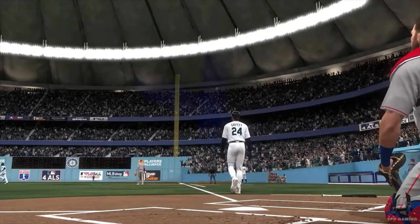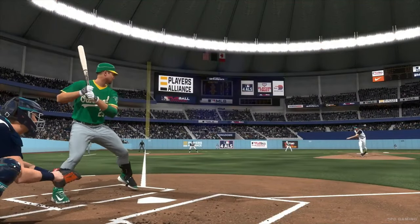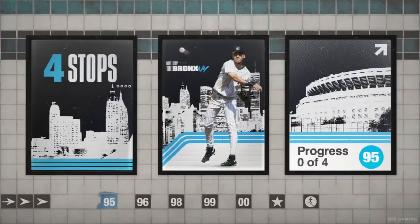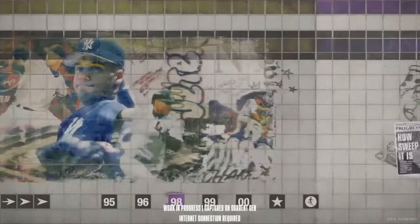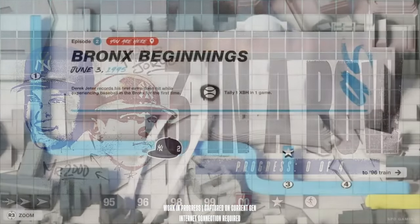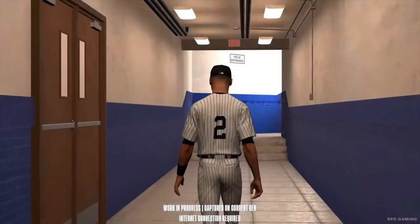The character models, including stars like Shohei Otani, seem to be lagging behind with graphics that sometimes feel a bit outdated, particularly when you're spending hours staring at the grass and dirt textures that cover the field. Despite this, the effort to enhance aspects like hair physics shows that the developers are still trying to improve where they can.